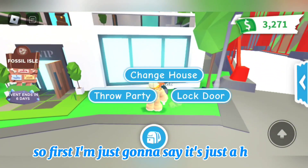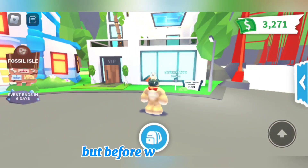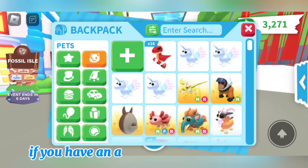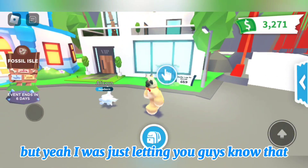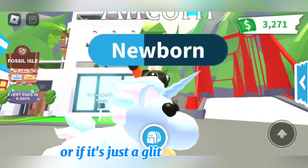First, I'm just gonna say it's just a house, but we're gonna check that out in just a moment. But before we get started, is anyone else's alicorn like this? If you have an alicorn, let me know if it looks like this, cause I remember it not looking like this. The pet looks the same, but I was just letting you guys know. I don't know if this is a new style they did, or if it's just a glitch.